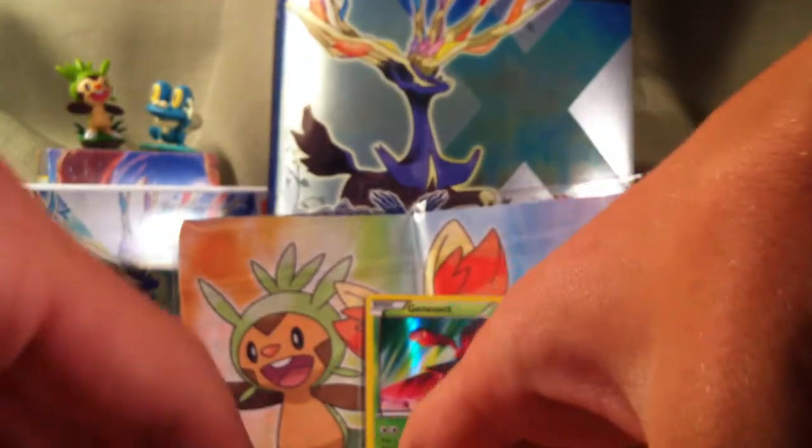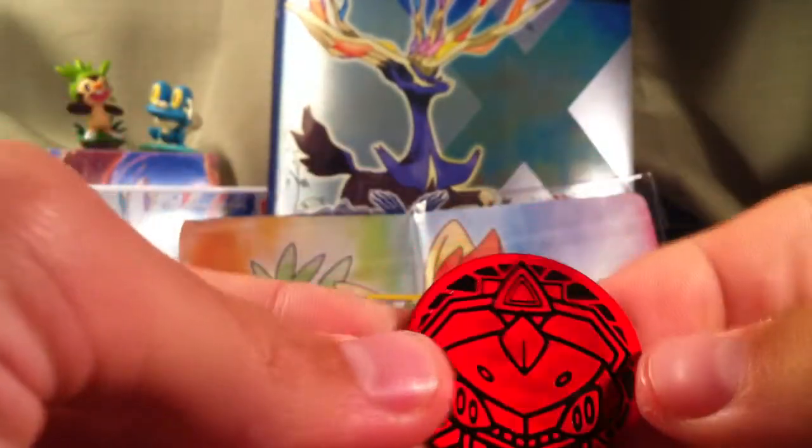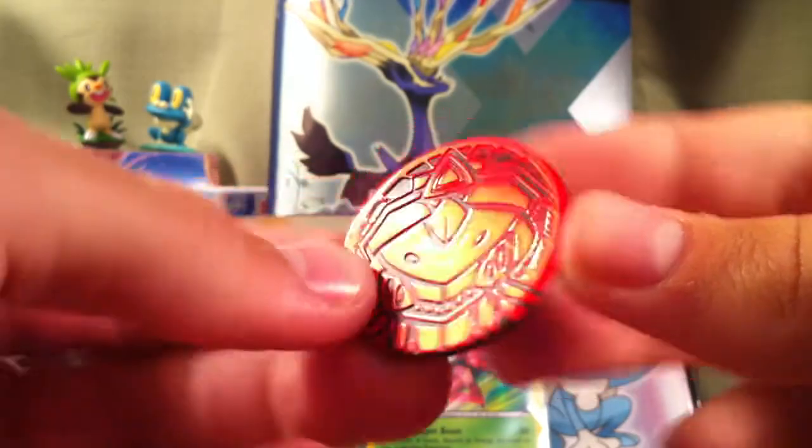And we got counters — nobody uses those. We got a playmat, but I'm not going to open it because those are impossible to close. There's also a coin, which is really cool.